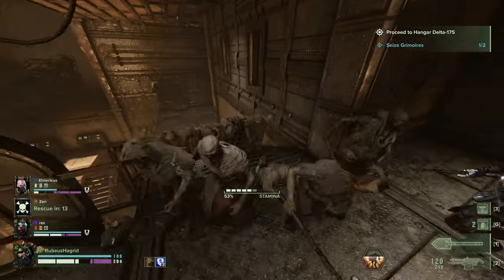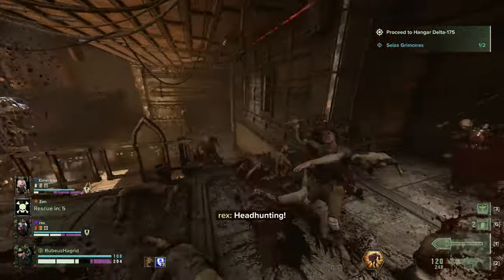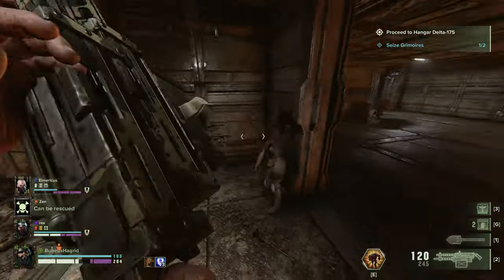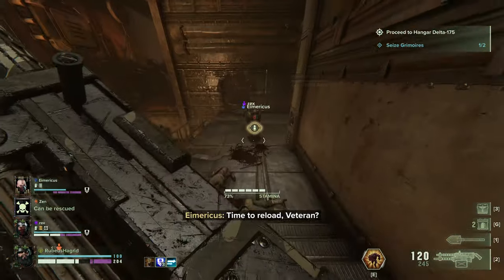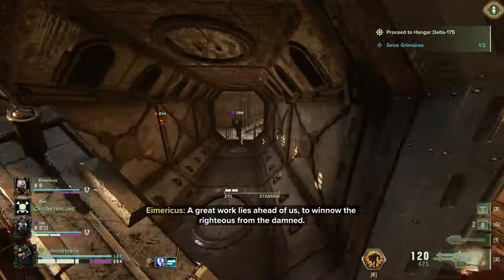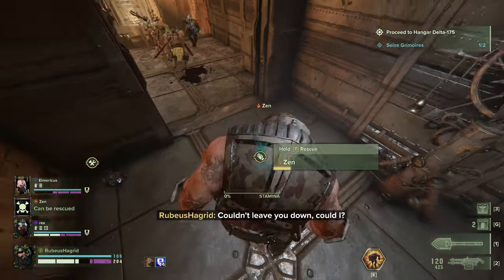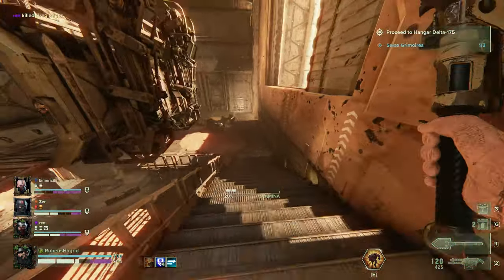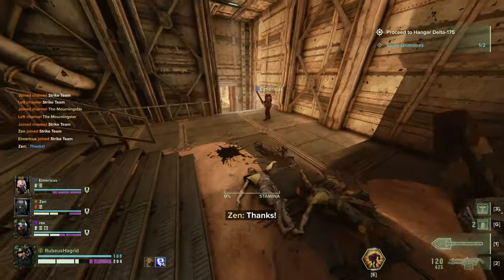There's a sniper as well, we gotta be wary of that. I need a reload - actually I'm okay, time to reload veteran. I was gonna reload and get that sniper but seems like someone dealt with him, so that's good. We might be on for a victory here guys - seems like we may be. Let's get the teammate up, pick up the crafting material. Yeah, we might be on for a win. I'm having that ammo - not that I need it, but someone might.